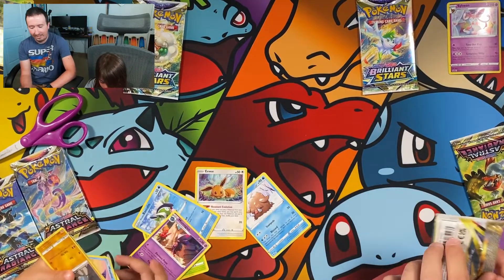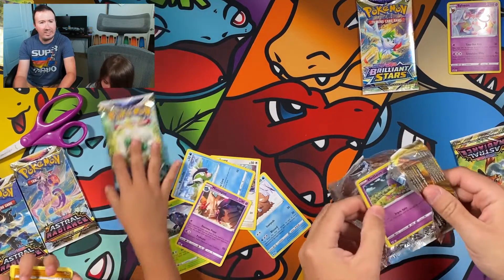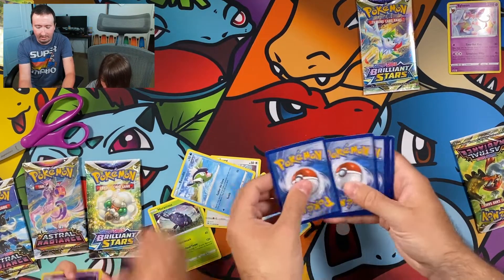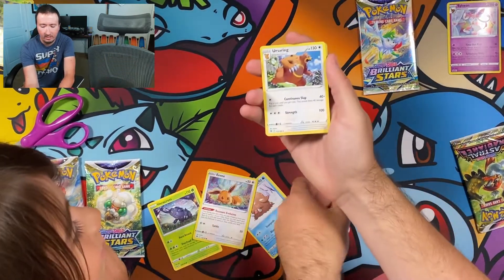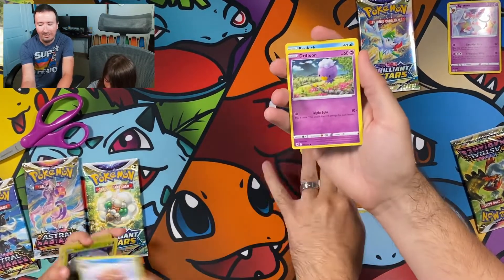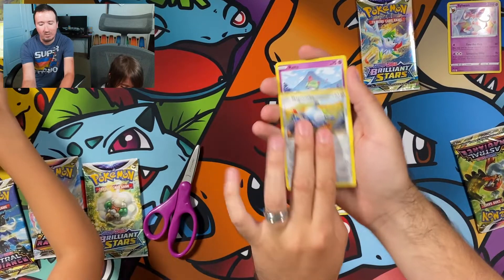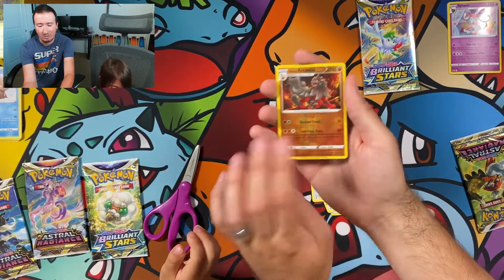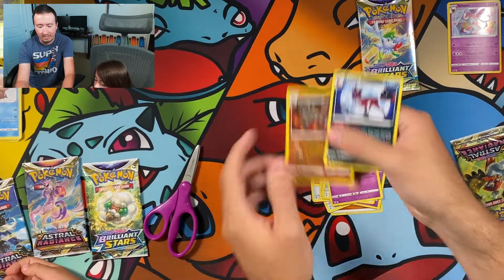It's my turn now. I'm going to open up my other Astral Radiance, looking for some Trainer Gallery. I would really love to get that Misty Starmie. So we have a Fighting Energy, Ursaring, Feather Ball, Hippodong, Drifloon, Psyduck, Togepi, Magnemite, Ralts. We have a Reverse Holo Arcanine - that's pretty cool. And we have a Thievul Non-Holo Rare. But I think the Arcanine is the rare, hence the star.